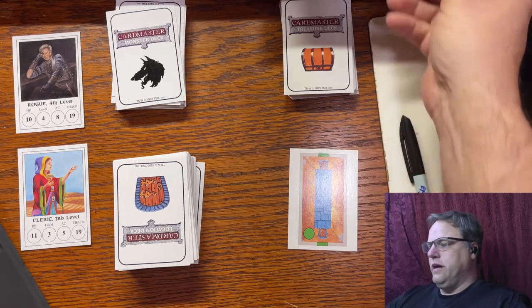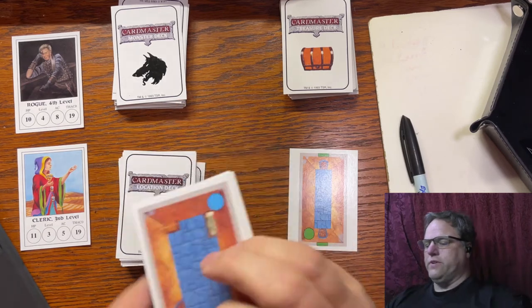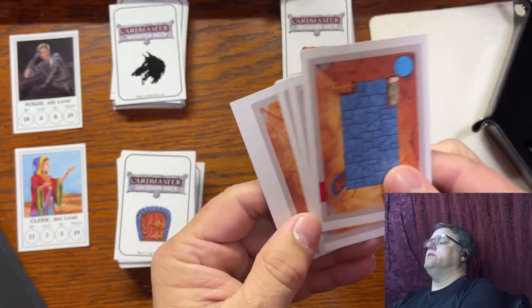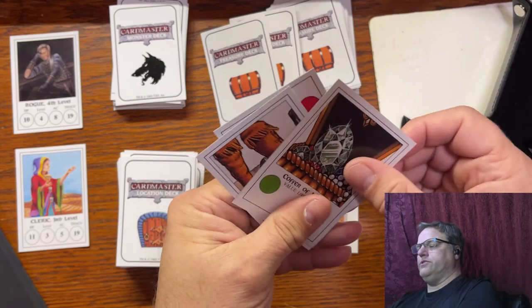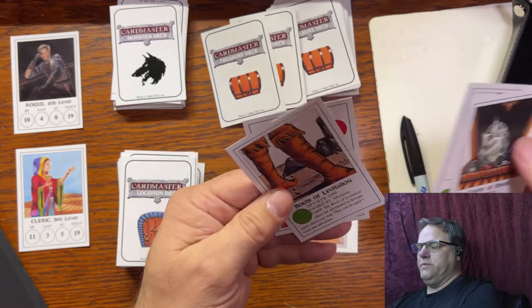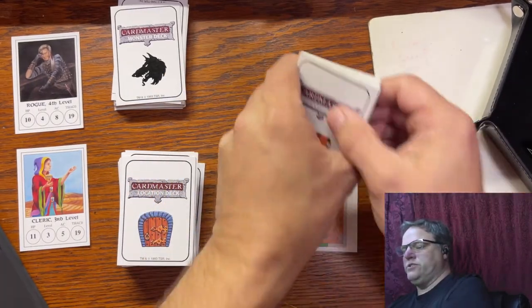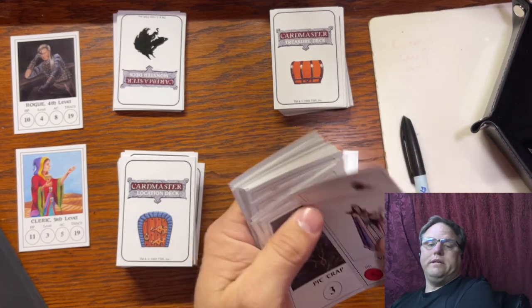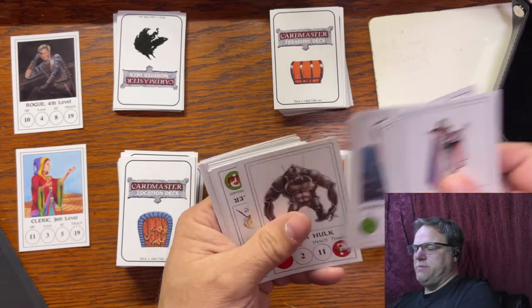It comes with all these cards, obviously. It's got the monster deck, treasure deck, location deck. Each of the card decks have various artwork on them — the various locations have rooms, corridors, various art within those rooms and corridors. The treasure deck has a variety of different treasures: just jewels, a wisdom item a rogue can use, boots of levitation, a room of flight. And of course the monster deck, as you would expect, has vampires, trolls, traps. There are also traps in the treasure deck — actually more traps in the treasure deck than in the monster deck. Then there are ogres, saber-toothed tigers, umber hulks.